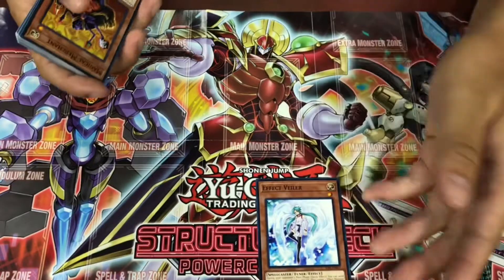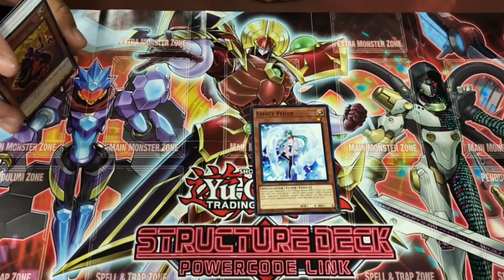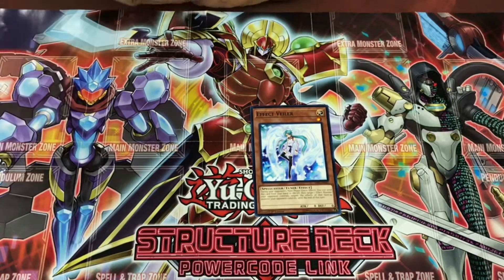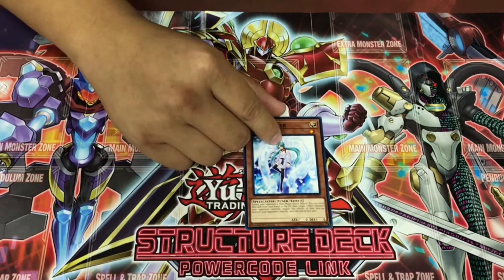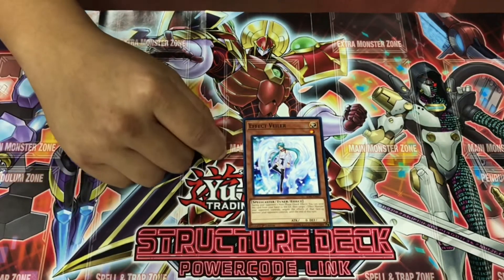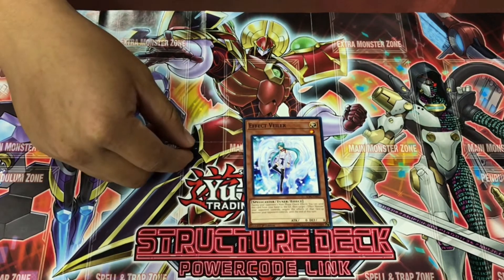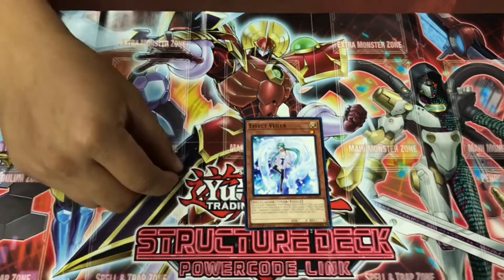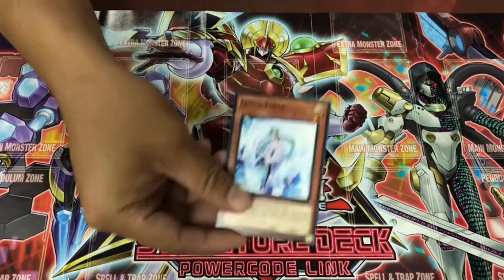Effect Veiler — the fact that it got reprinted into another structure deck. It's one of the best hand traps of the format right now. For those that are new to the game and don't know what this card does: if you have this card in your hand during your opponent's main phase, you can target a monster on the field and negate its effects for the turn by discarding it to the graveyard.